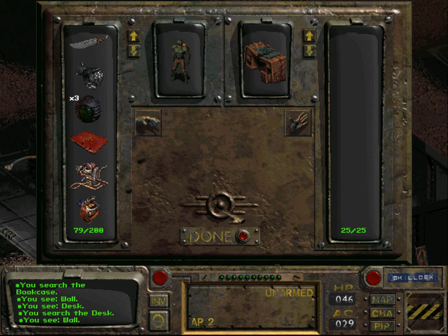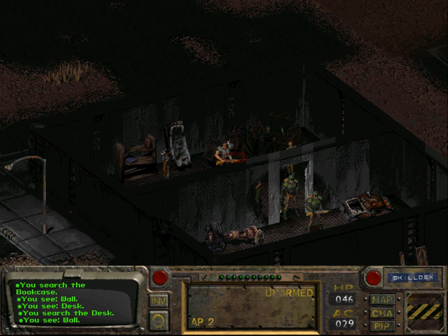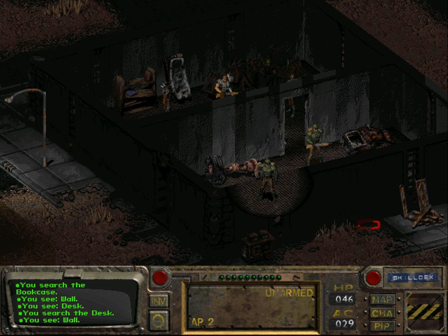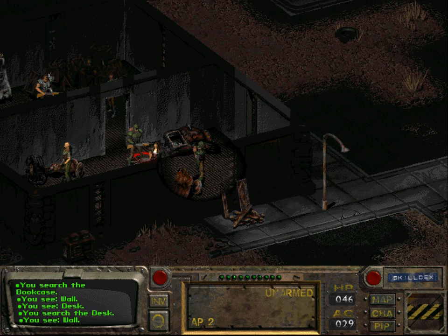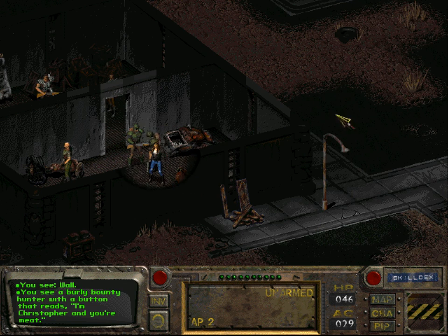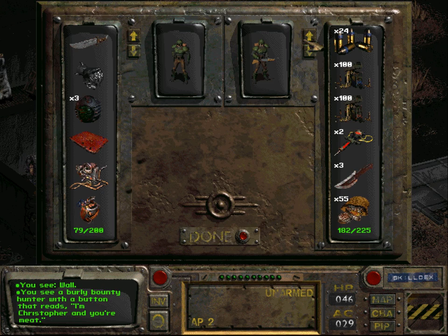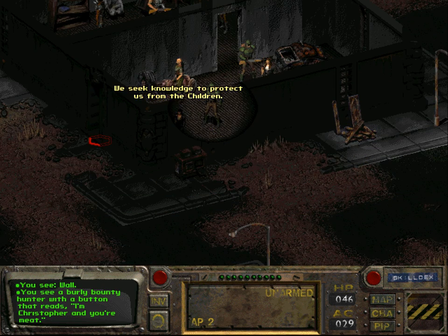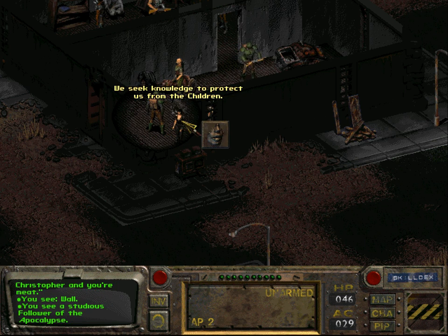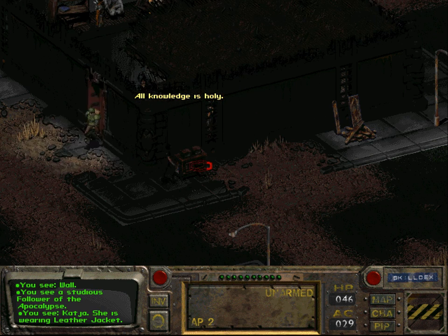How about the desk? It's empty too. Why are those guys in such a bad mood? Given the state their house is in, that's actually not so surprising. Let's see what is in his inventory — not a lot actually. Definitely not worth killing someone over.